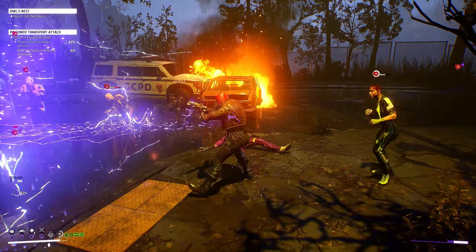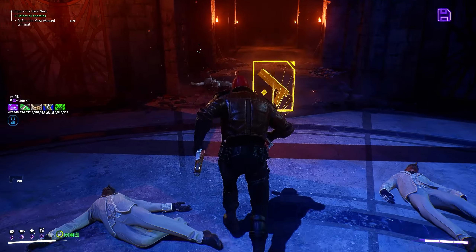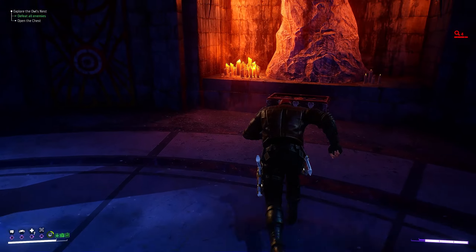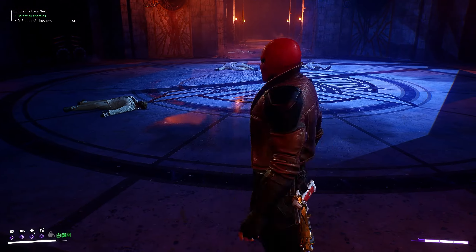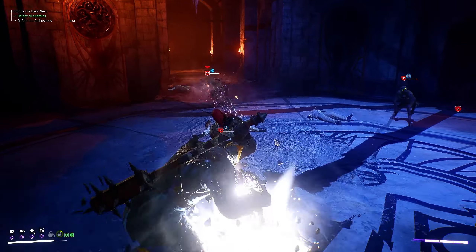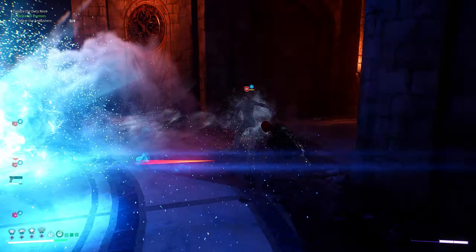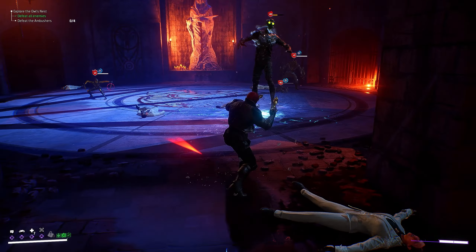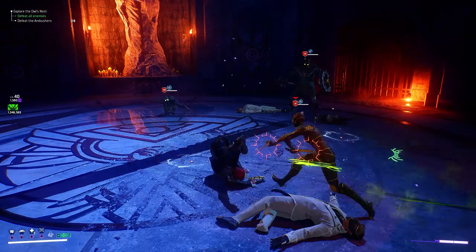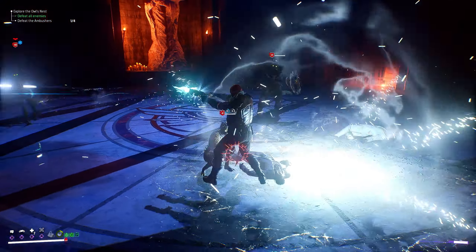Moving on to the Court of Owls — a lot of people have issues with these guys, specifically the little ones that jump around. But this faction is ridiculously easy once you start using the right element, which is ice. They are super weak to ice — it freezes them in place for a long time. They are resistant to toxic, so don't use poison against them. Cryogenic damage freezes enemies for a long time, and when you break the ice it does a lot of damage in a small AOE explosion — really strong.